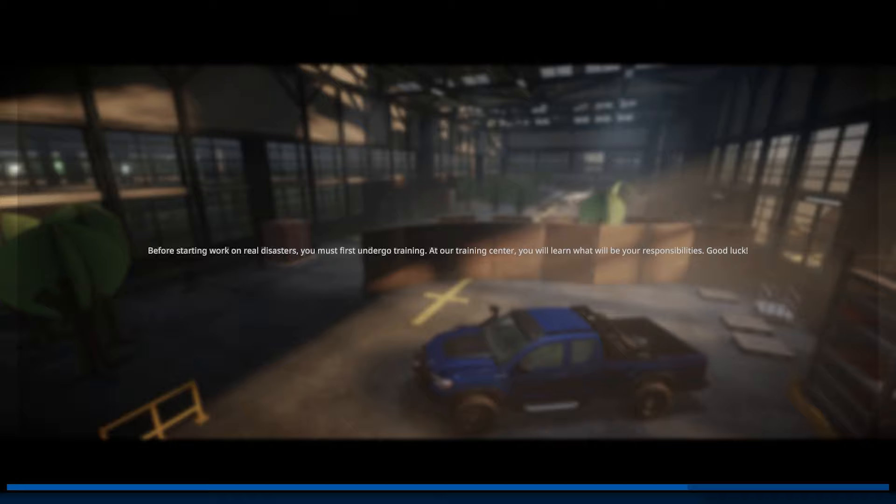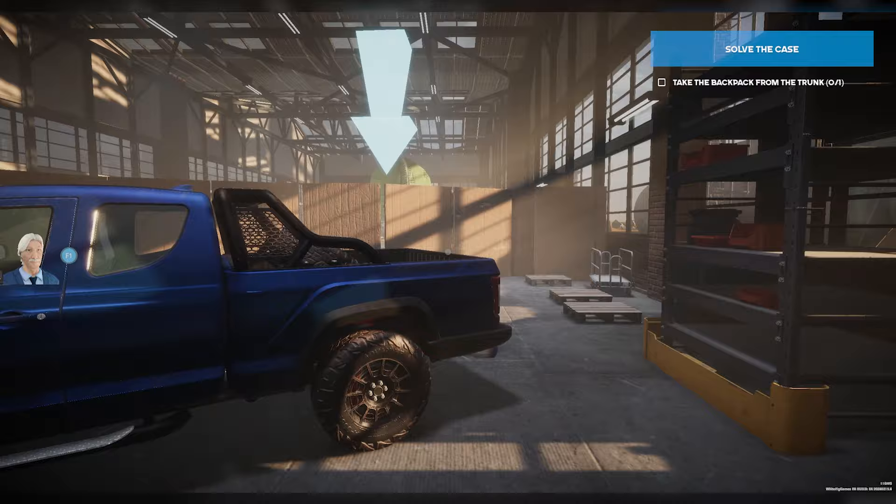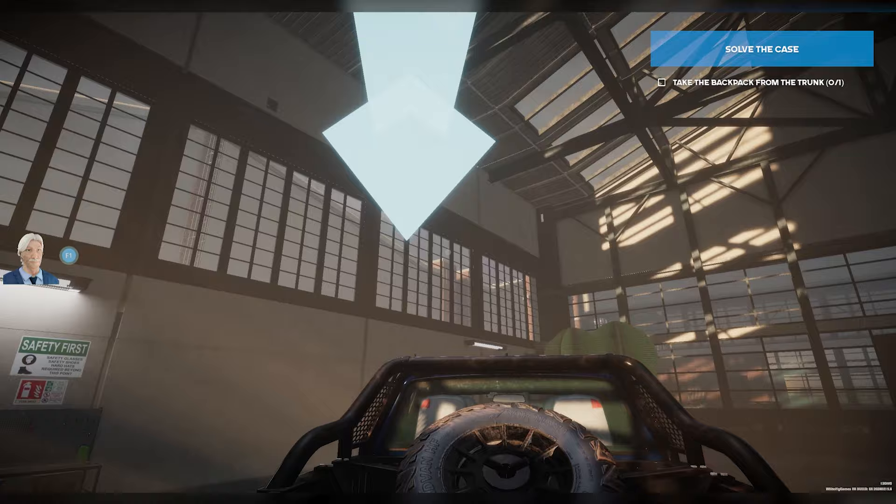Alright, so we gotta go through training. So let's check this out. We're gonna go to the back of the truck here and go ahead and open this up. It looks like I'm gonna need to do some changing to the view here, because it's inverted in this axis.